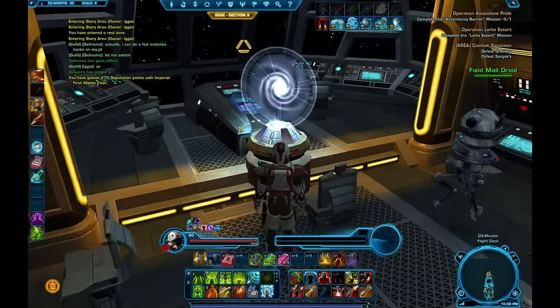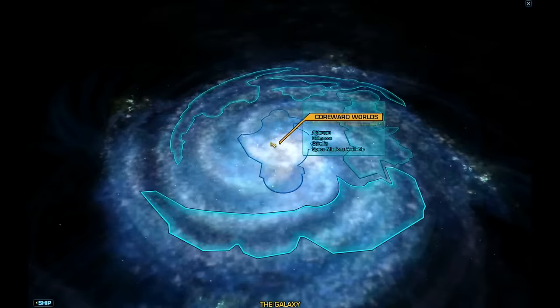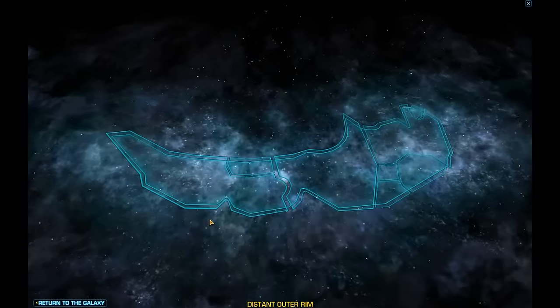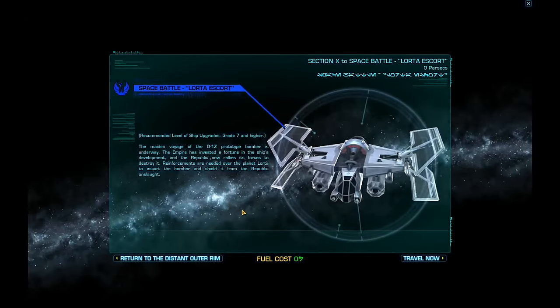Hello everyone, this is Iggy again with another set of guides, and this time it's all about heroic space missions. The first space mission we're going to do is the easiest one — the warm-up — the Lortha Escort.